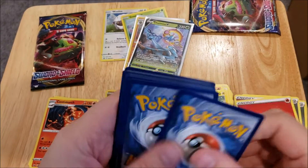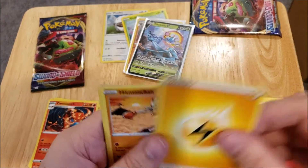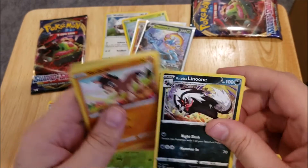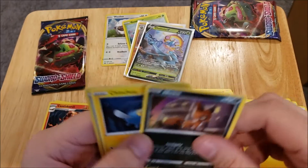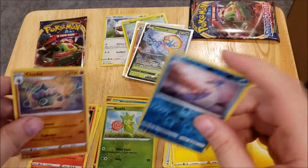There's a code card for you guys. One, two, three, four. We have an energy, a Potion, a Hitmonchan, a Galarian Linoone, a Mudbray, a Ponyta, a Scorbunny, a Nickit, a Chinchou, a reverse foil rare Lapras, and a Claydol.